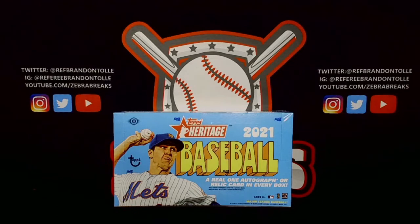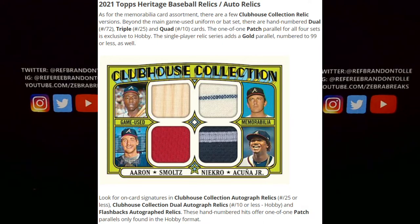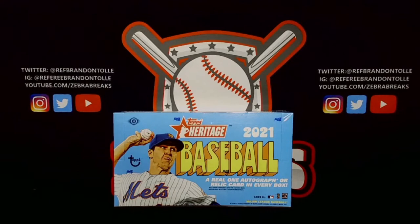There are 100 minis in here. Some of the variations are action images, nickname variations, throwback uniforms. For autographs you have a Real One autograph and a Special Edition autograph. There are dual autos to 25 or less, triple auto to five, and cut signatures. For relics there's Clubhouse Collection — the normal name we've seen in Heritage High Number — a dual relic to 72 or less, triple relic to 25 or less, quad to 10 or less, a 1 of 1 patch. For single relics there's a parallel variation in gold at 99 or less. Additionally there are 1972 box toppers — 50 players — with signed variations to 25 or less.